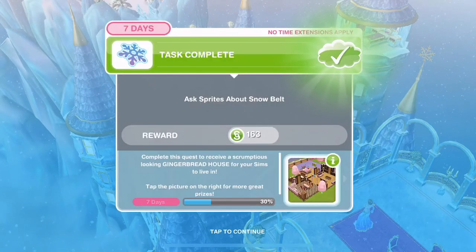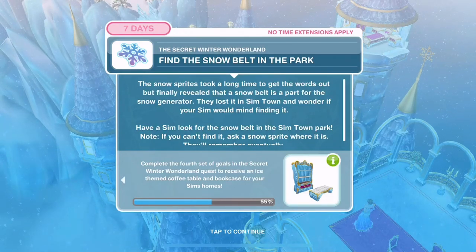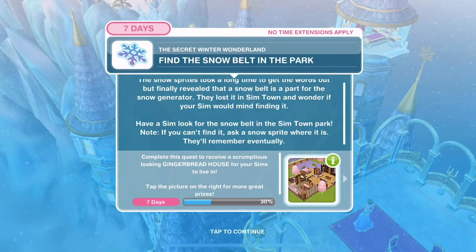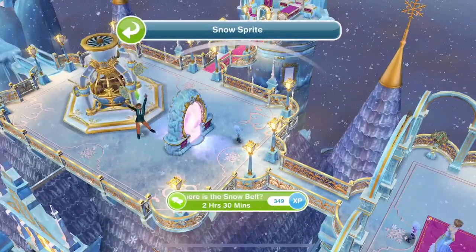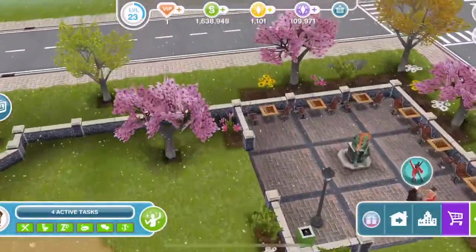Now find the snow belt in the park. The snow sprites revealed that a snow belt is a part for the snow generator. They lost it in Simtown and wonder if your Sim would find it. Have a Sim look for the snow belt in the park - if you can't find it, ask a snow sprite. Let's head over to the park. Look - it's some tinsel over by the thinking man!